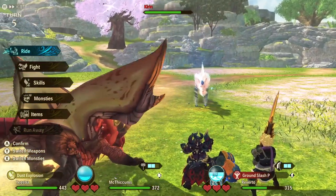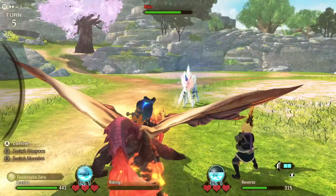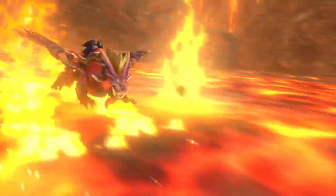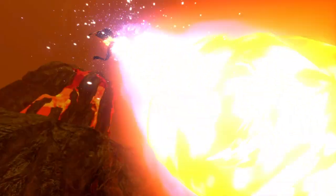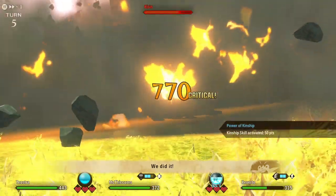We do have a ride ability here. You can save your ride abilities for double attacks or to try and break a particular part — it's kind of up to you. You really want to try and get Kirin out of its enraged state as quickly as possible, as it does a ton of damage and can potentially one-shot you. Also, if there's any monsters that you all really love in Monster Hunter Stories 2 and you want to see a great build for them, let me know in the comments below — maybe we'll start doing some community-requested monster builds.